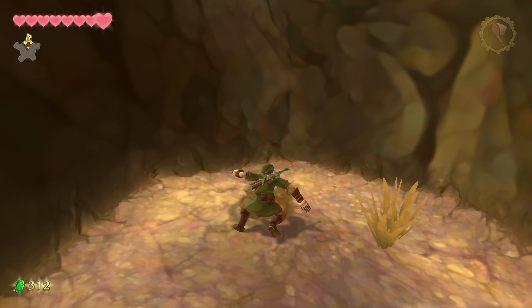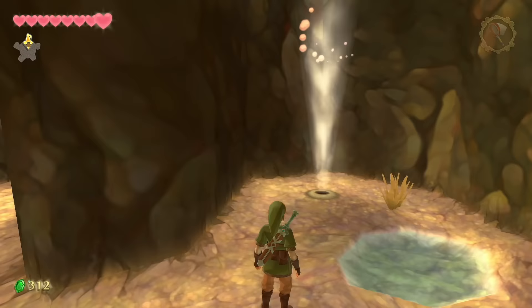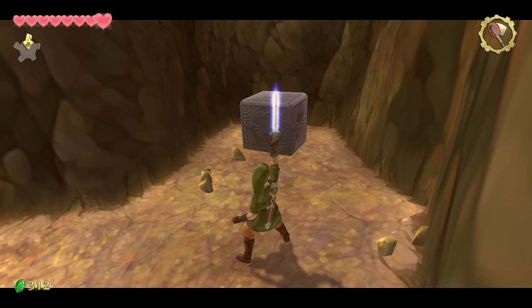From here, look to the side — a small puddle and a digging spot with a wind tunnel. Grab one of the bombs and throw it on top of the wind tunnel to blow up the rocks up here. That reveals a goddess cube.